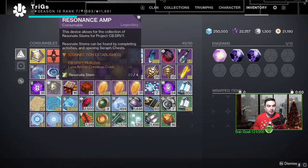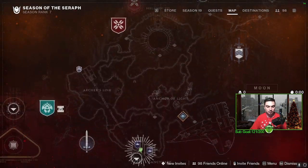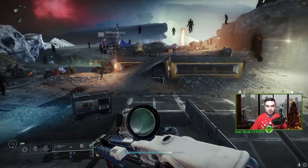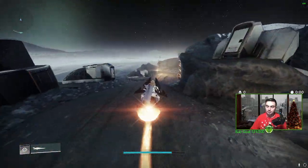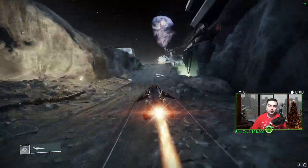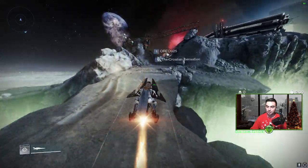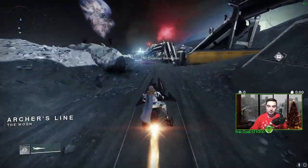If you have the residence map for Luna Archer Crevice Crash, I'm gonna show you the location quickly in this video. You want to come to the Moon, load into the Sanctuary, and head to Archer's Line. If this is your first time doing this, this is how you can get the Aikilos weapons, the version threes. I'm trying to get the Aikilos SMG, so I'm gonna be doing this for a little bit.